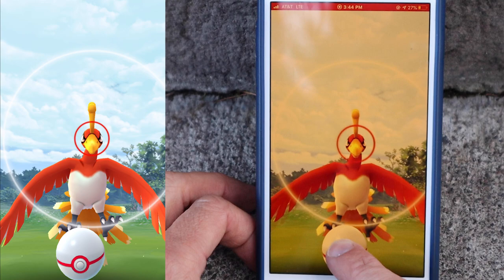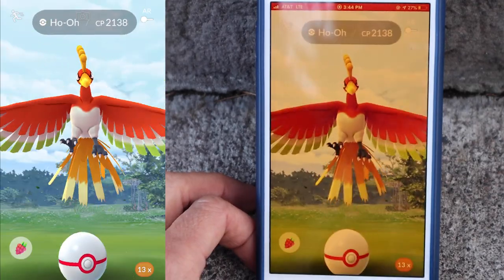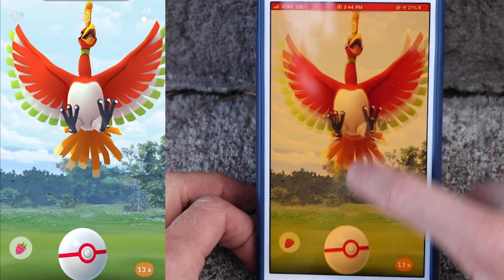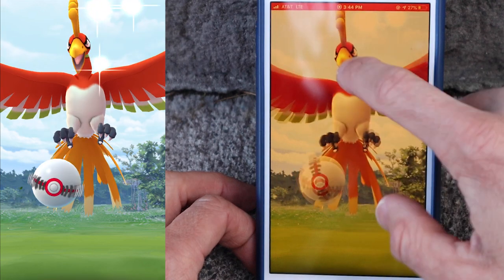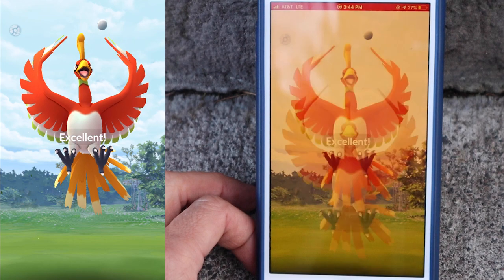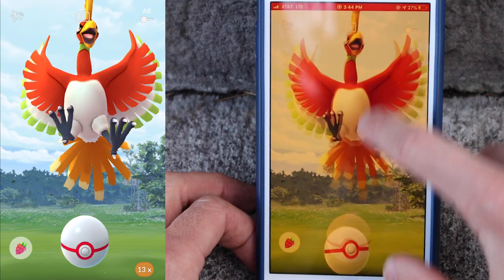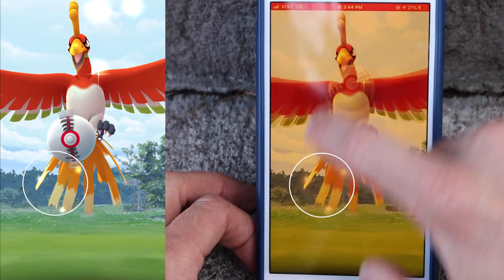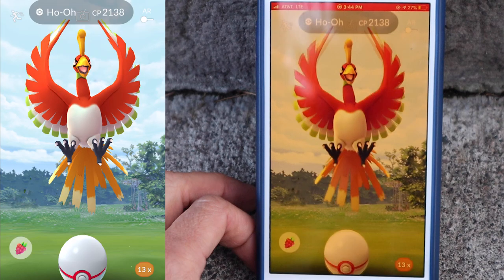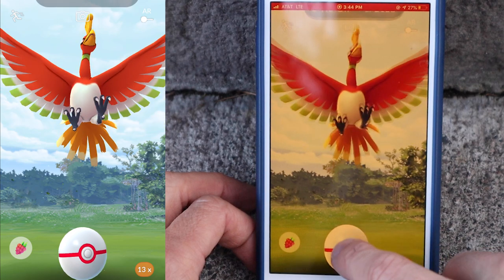Ho-Oh starts attacking and then we pick the ball up and throw it — it happens relatively fast. Let's slow motion it to make it more understandable. We pick it up, wind it up — the attack is a little longer than most legendaries, and you really have to throw the ball up very high into the screen. It's almost as if there's a wind tunnel at the top of the screen and you have to release the ball into that wind tunnel. We go up, down, up, down, up, down, and then release.